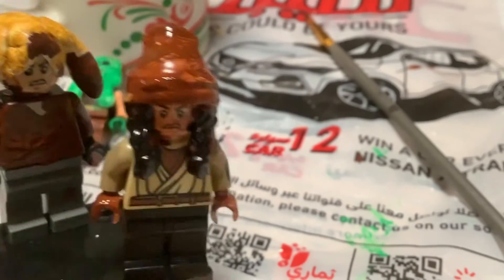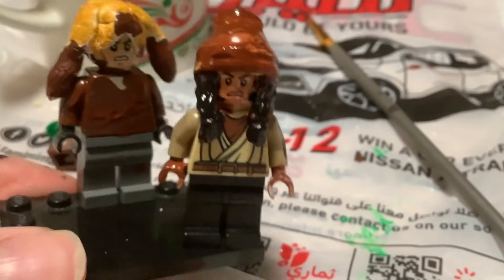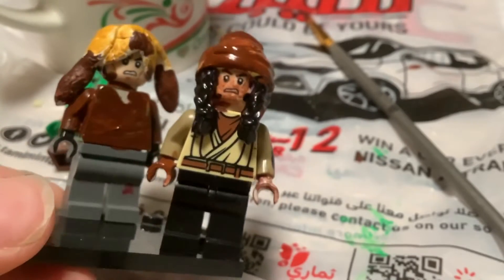I think that's what his name is. I used Parker's hat from Hidden Side, painted his braids black, hands black, and his face.